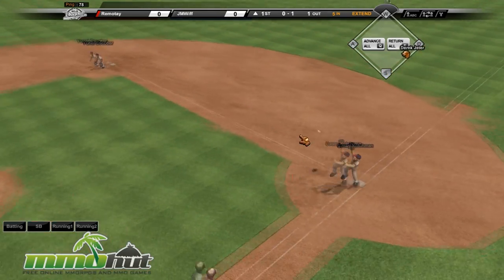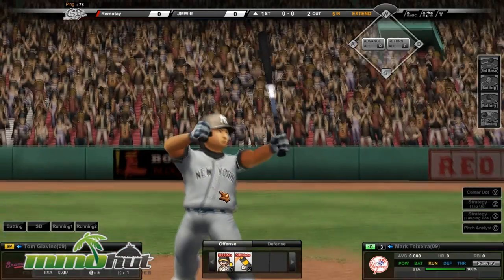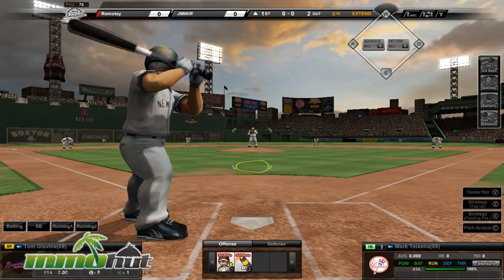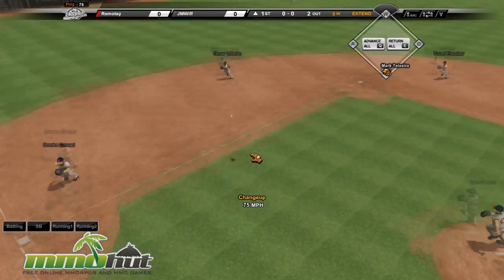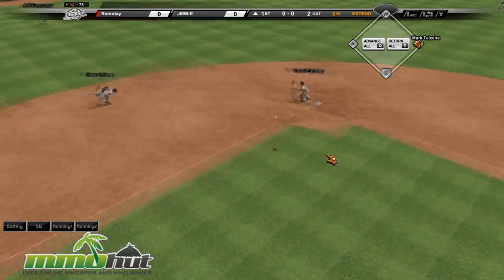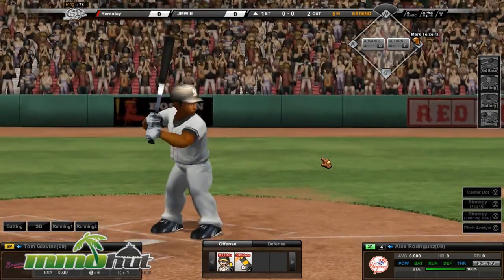It seems like my characters run automatically once I hit the ball, so all I get to do is bat. And we'll see what happens with the pitcher. Bam! What a pro shot right there — what a hit! First base. Safe — obviously safe. I'm a pro.